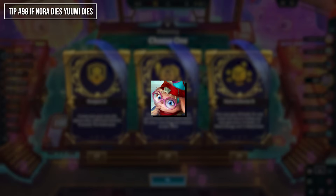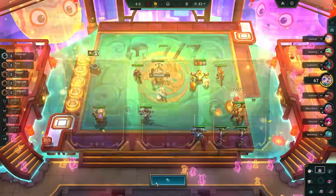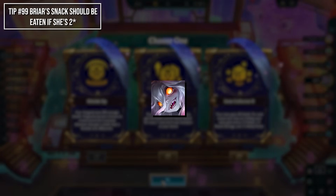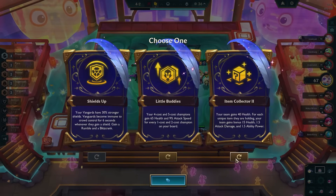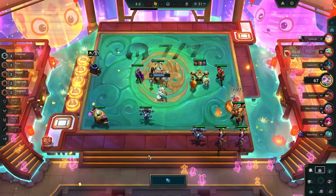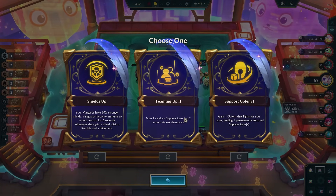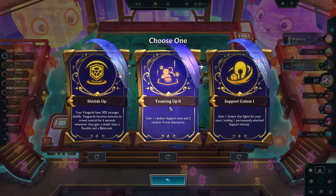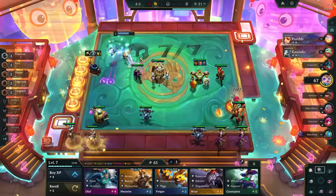Yumi dies when Nora dies, so keep Nora safe — Yumi's buff is actually quite significant. Briar's snack should almost always be eaten if she's 2-star or if you plan on itemizing her, since she gets stronger based on missing health. However, do not eat the snack if it costs you a life threshold — for example, if you're at 16 life, eating could put you in kill range for a loss that might have left you at 1 or 2 health otherwise.